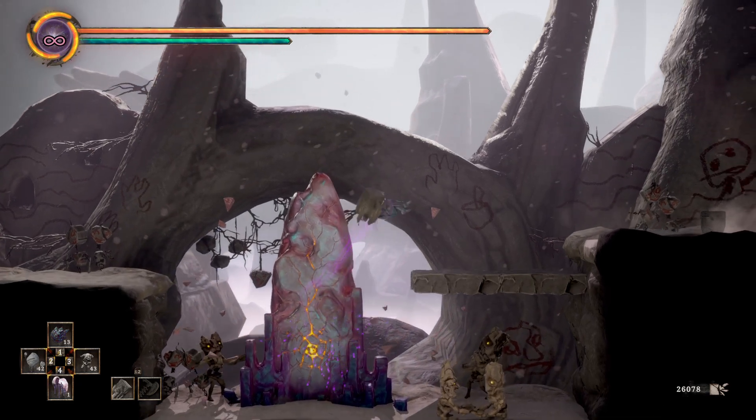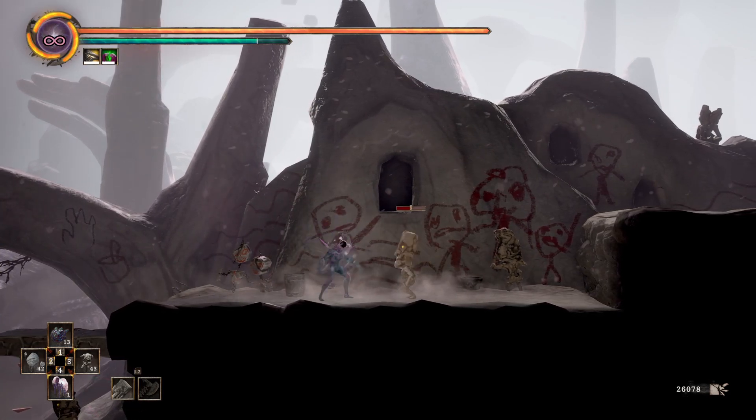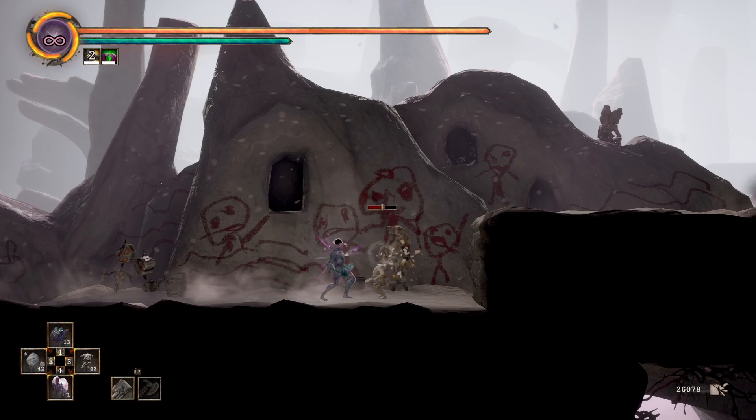Now, how do you do that? Simple as it is. If you see an enemy, just absorb them. Remember that you can only absorb them once they have red HP.